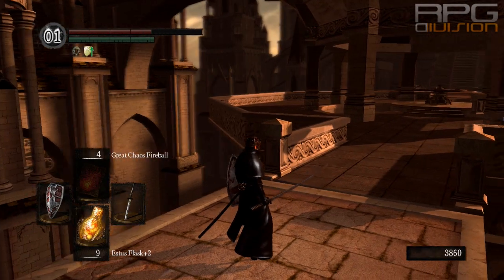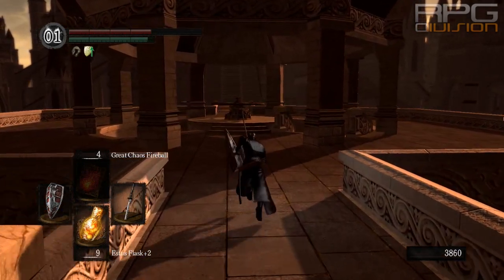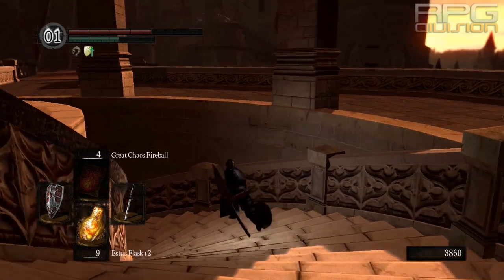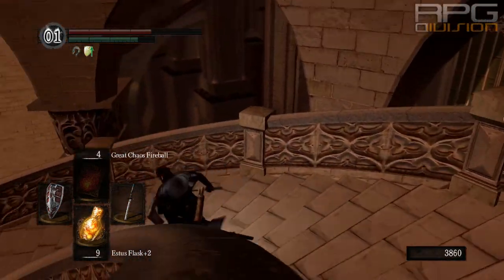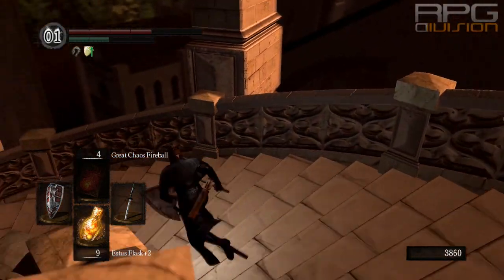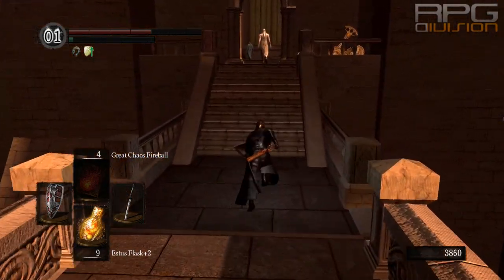Here is how you enter the Painted World. To enter the Painted World you're going to need the Peculiar Doll, which I'm going to show you after this. The entrance is in Anor Londo. As soon as you get off the balcony and go through this church and use these stairs, there's a path down below. You can control these stairs to go up and down, so play with the options and you'll see plenty of different paths.